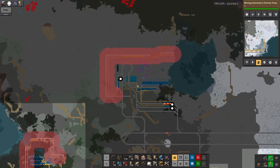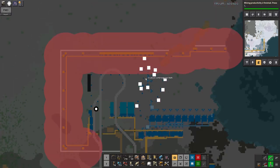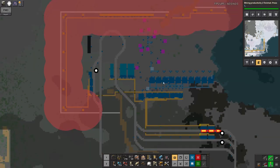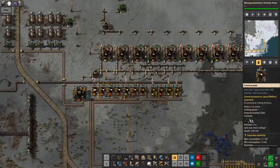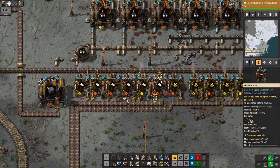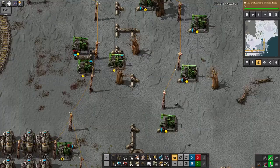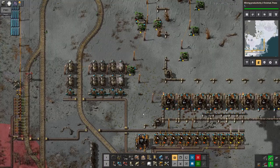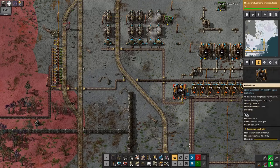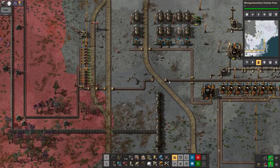I've got a bit of a problem up here — this area has gone dark because the amount of oil being produced isn't sufficient for the number of refineries and processing machines. The machines producing plastic and sulfur in here — the solar panels just kicked in — are affected because the rate that oil is coming out from these pumps isn't sufficient to keep the refineries running, and therefore isn't keeping solid fuel production going. So that's a bit of a problem.